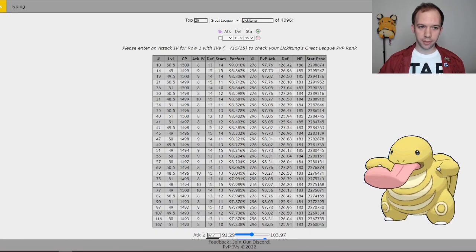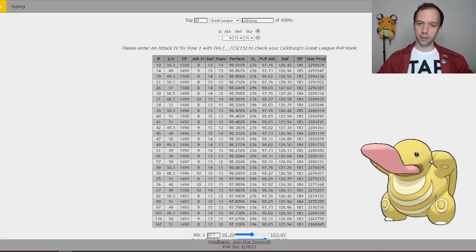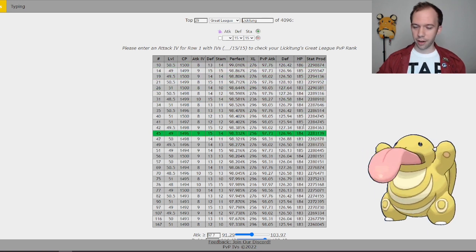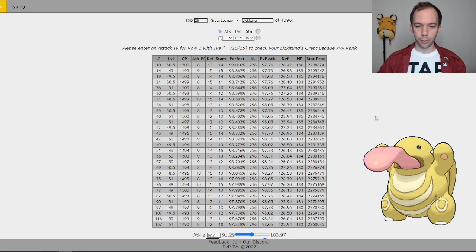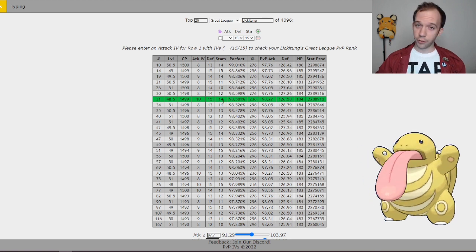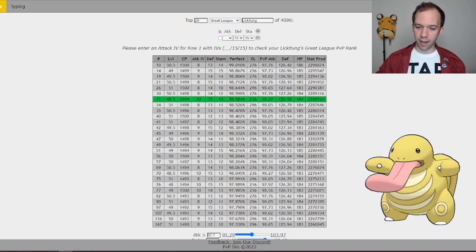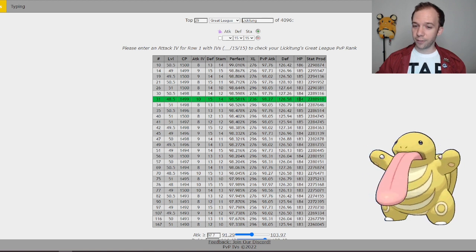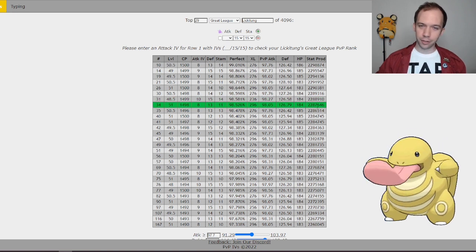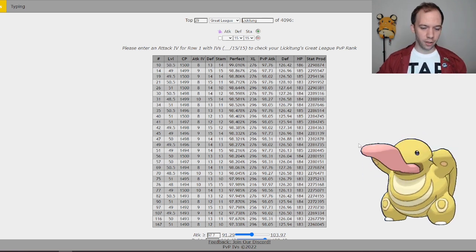There's a table of 29 options able to achieve the attack weight, defense weight, and HP weight together — also linked in GamePress. Some of them hit higher defense stats and HP stats as well. The one that stands out most is the 10/15/14 — the rank one raid-caught Lickitung. So if Lickitung comes back in raids, that's definitely the IV split to look for: 126.58 defense, 184 HP, and 98.27 attack. That's my dream Lickitung — shoot for the moon, land among the stars.